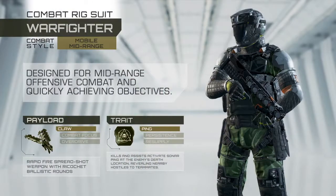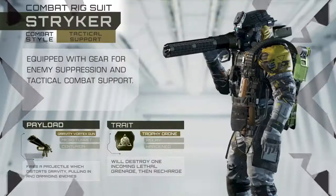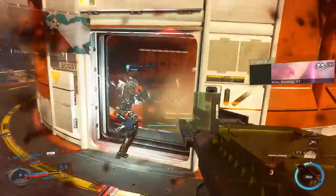The most accessible Combat Rig is the Warfighter, designed for mid-range offensive combat and quickly achieving objectives. For tactical-focused players, the Striker Rig is equipped with gear for area control and squad support.